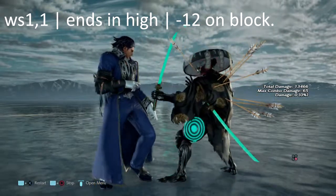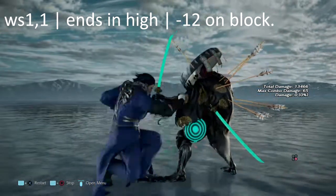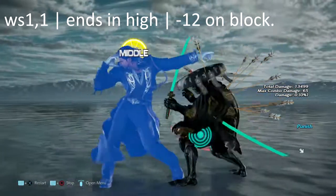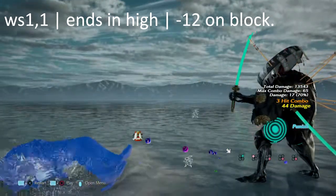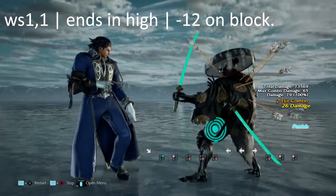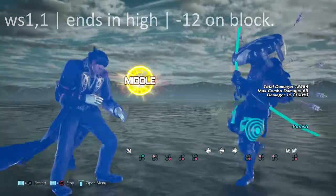We are nearing the end of this video. This move is while-rising 1,1 — mid, high. You can duck the high for a while-rising 2 punish. However this move is still negative 12 on block, so don't fret if you don't duck it — you can still punish it with a d/f+4, or get yourself a 1,1,2 if you're feeling up for it.